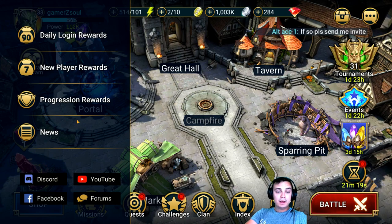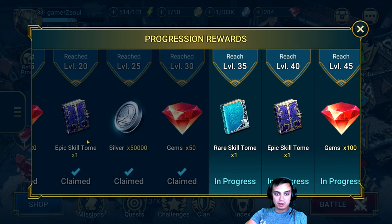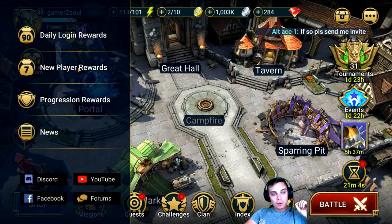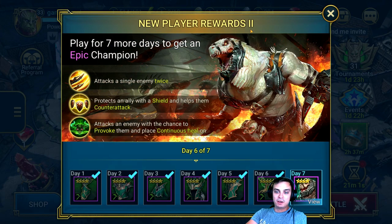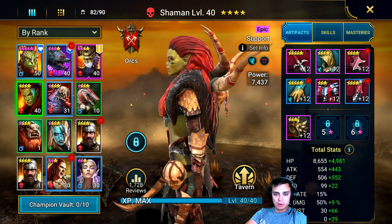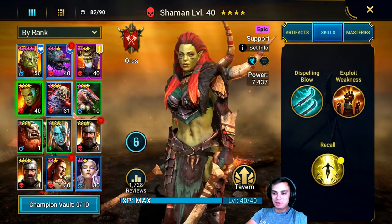Once you start, you have progression rewards. Every time you level up you get gems, skill books, silver, and more. And this is what I want to get - the legendary guy. If you go to the new player rewards, I'm on the second version now; the first I already claimed. I've been playing every single day. Even if I don't have time to play, I try to at least log in to claim the rewards. Tomorrow I will get this four-star tank, and on the first day I got her - she's a really good supporter who revives my champions.